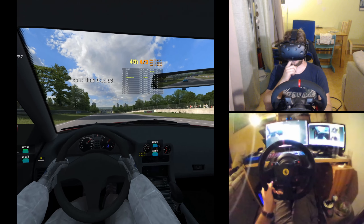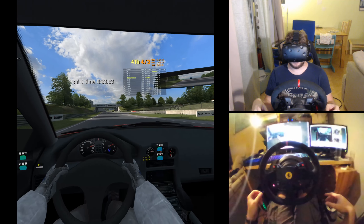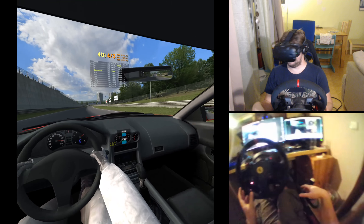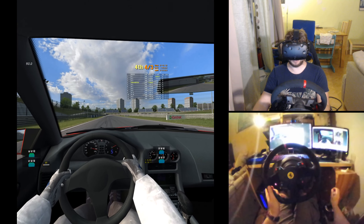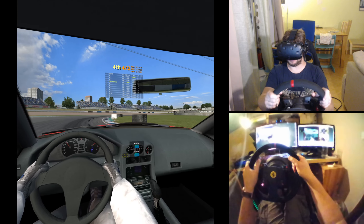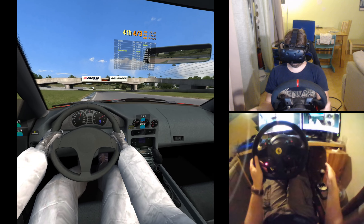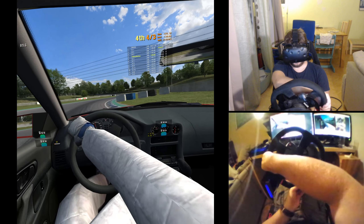Side note: it renders the whole car, so in theory, if my rig allowed it, I could stand up and walk around it. So everything's real time, and it still feels good and looks nice. This free track, Blackwood, has had an update this year — I think in January — which prettied it up a little. Even the parts that weren't updated look quite adequate. I mean, it's not a looker, but it runs nice and looks okay.